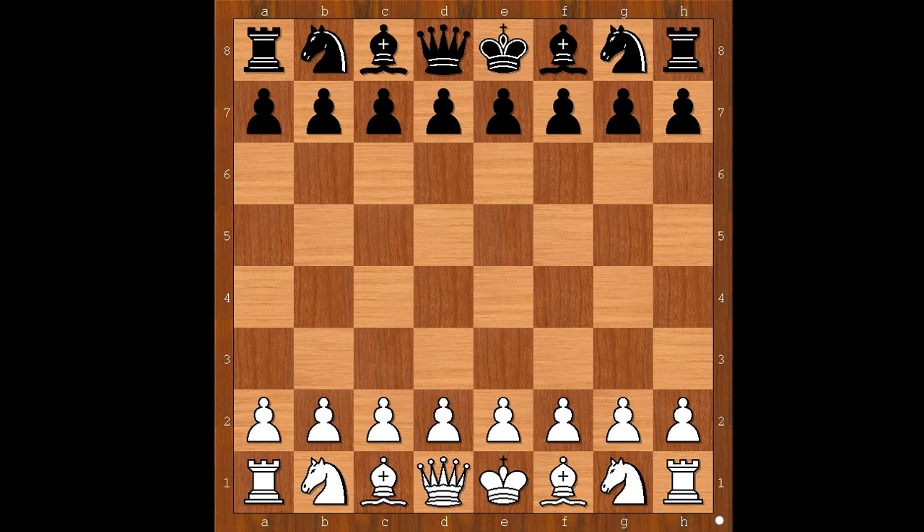Nick played with black pieces in this game. Nick was my private student some years ago. I suggested to him to play Accelerated Dragon against white's e4 move. Nick listened to my advice, and let's have a look at one of his games.